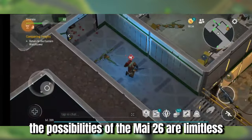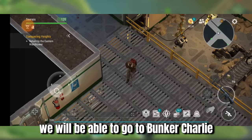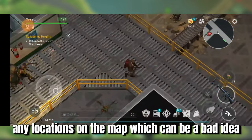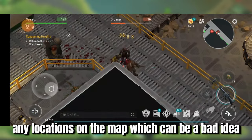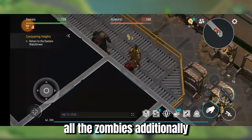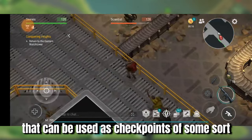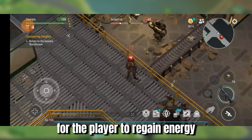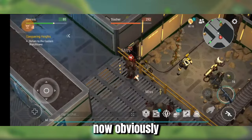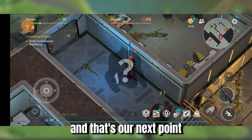The possibilities of the Mi-26 are limitless. Certainly at first we will be able to go to Bunker Charlie, but I imagine we would be able to visit any locations on the map, which can be a bad idea since the noise of the heli would attract all the zombies. Additionally, new helipads can be scattered all over the map that can be used as checkpoints of some sort for the player to regain energy and continue on their journey. Now obviously, to be able to clear this new dangerous area, you will need high-tier equipment — and that's our next point.